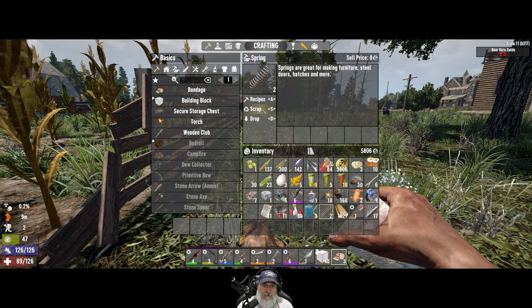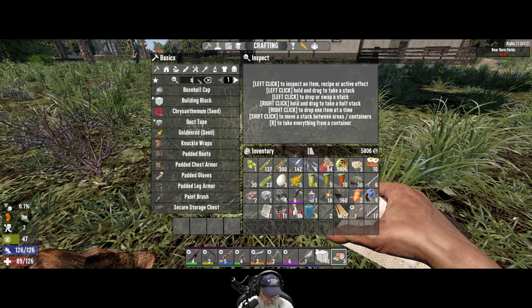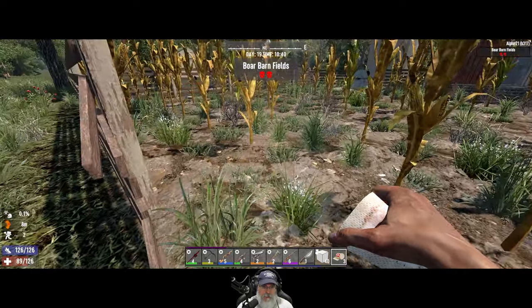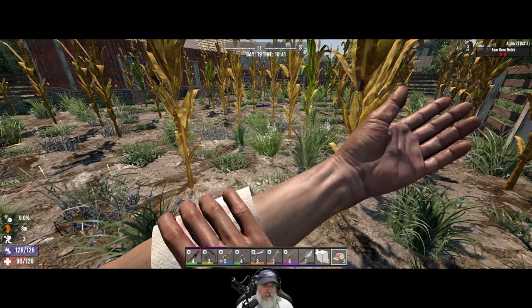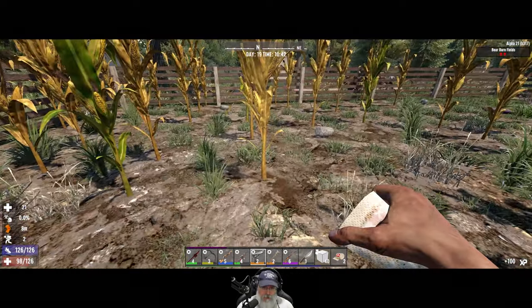I think we can make these in the forge, can't we? I think we can — doesn't show up there, I'll have to check. I'm going to hang on to it for now. I'm going to take another bandage too because we got thumped pretty good there and then bled out for a bit.